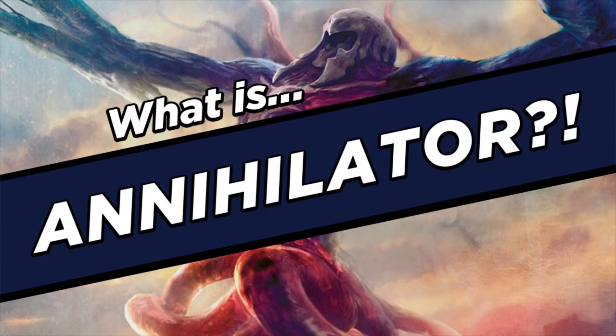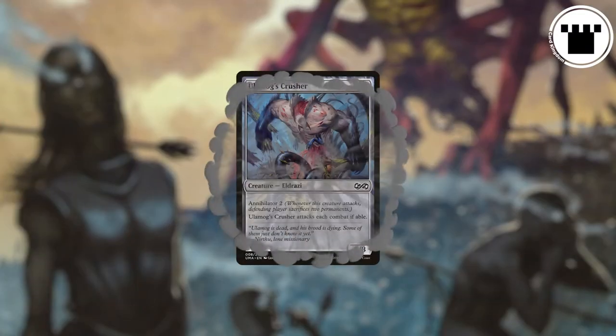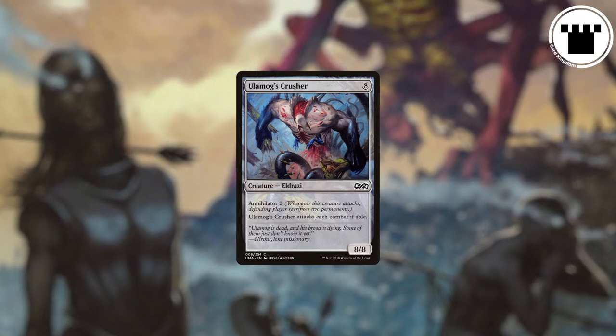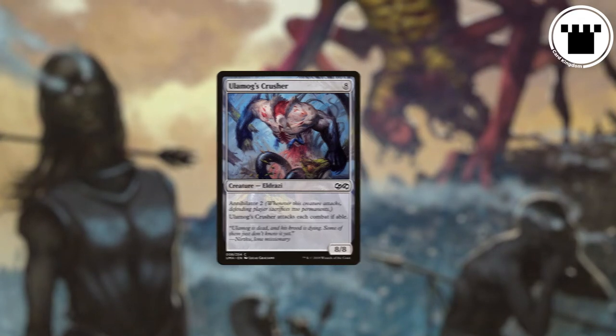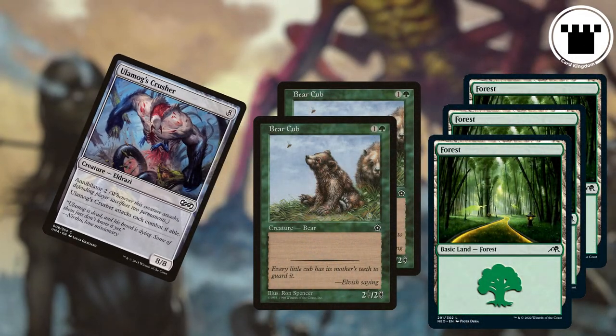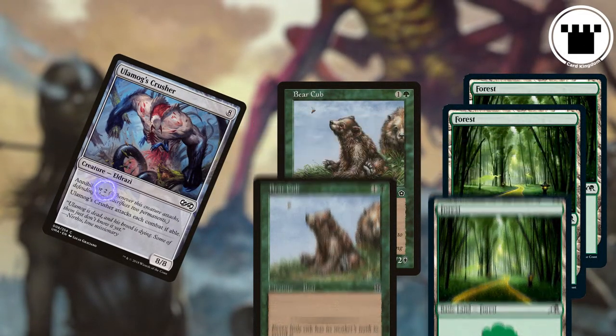Annihilator is a creature-based mechanic from Rise of the Eldrazi and appears on the titular extraplanar monsters. Written as Annihilator N, it triggers when a creature with it attacks. When the trigger resolves, the defending player must then sacrifice N permanents.